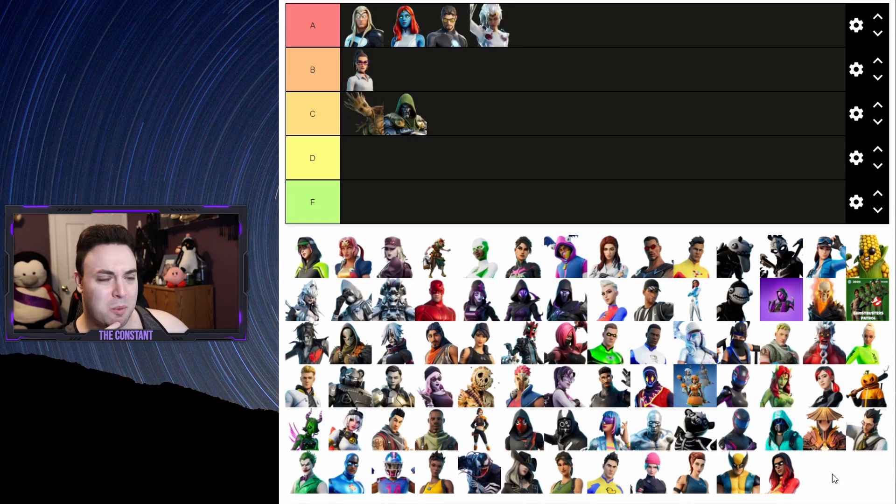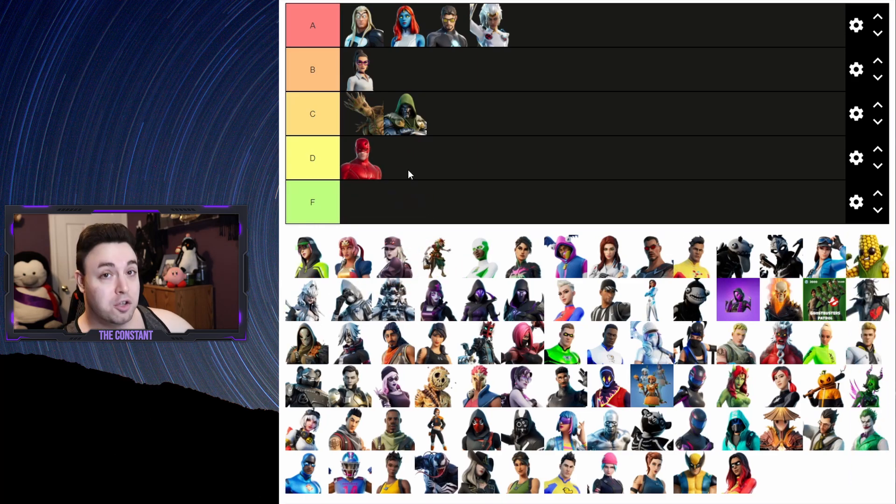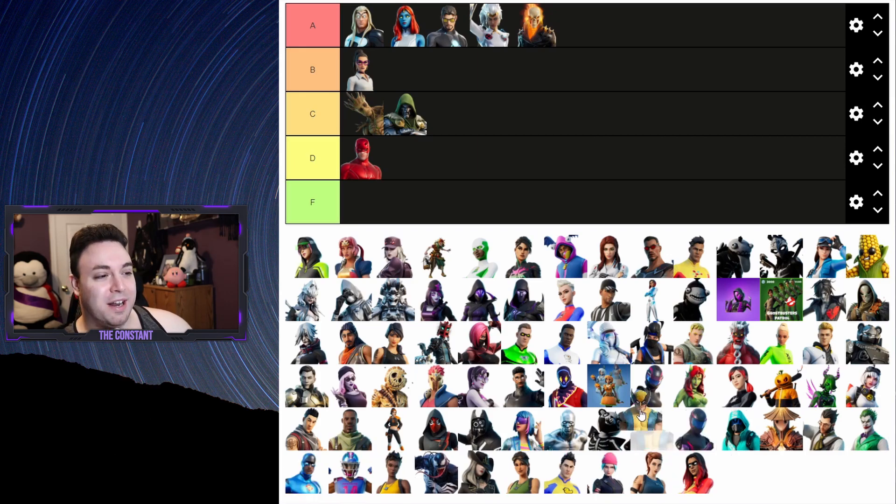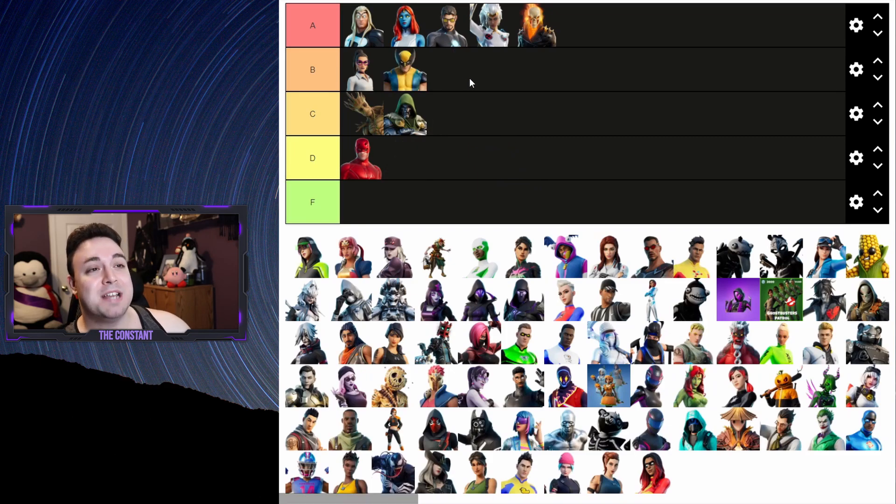I'm gonna start with Daredevil - to be honest, I think Daredevil is the only Marvel skin I did not purchase, a little underwhelming in design. Ghost Rider, however, is gonna go all the way to A tier because he's Ghost Rider and it's actually a really awesome design. Wolverine I think counts as a battle pass skin - I'm gonna give Wolverine a B.